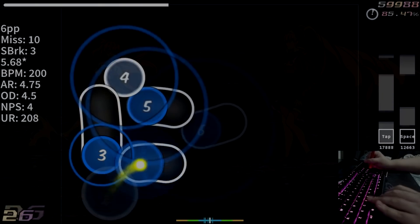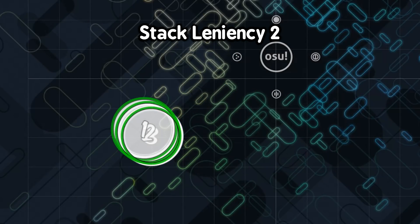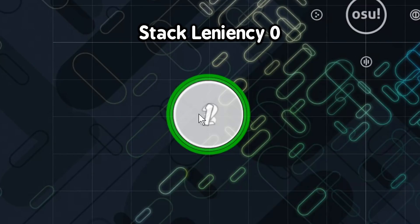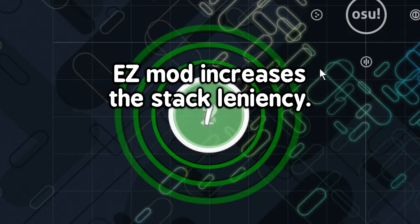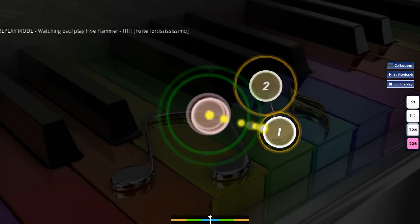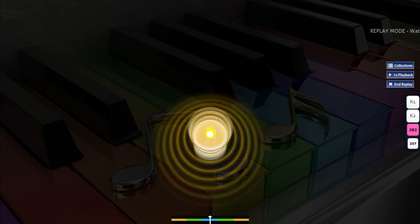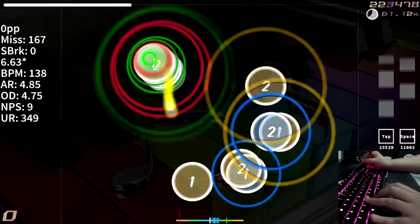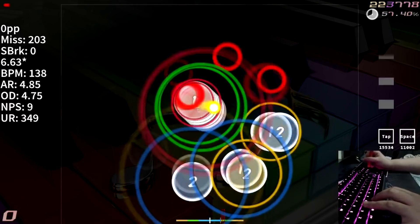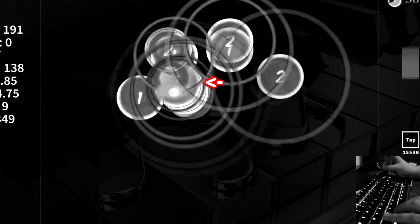On a happier note, I did find something pretty funny. One thing I didn't mention earlier is that the easy mod also affects stack leniency. Stacks are normally automatically created when you place two circles on top of each other. If your stack leniency is low enough — like zero — all stacked objects will be placed perfectly on top of each other. The easy mod changes stack leniency from zero to two, which in theory makes stacks easier to read, unless the pattern looks like this. On the intended stack leniency it looks completely fine, but increase it even slightly and you get these notes that were supposed to be perfectly stacked in the center completely shifted upwards and to the left, destroying the pattern entirely.